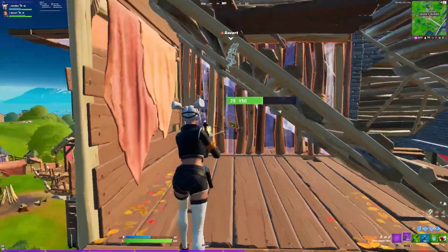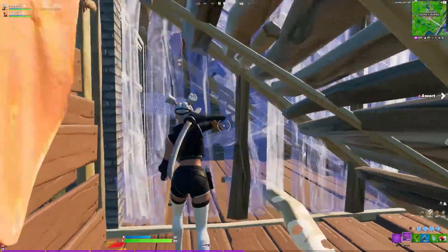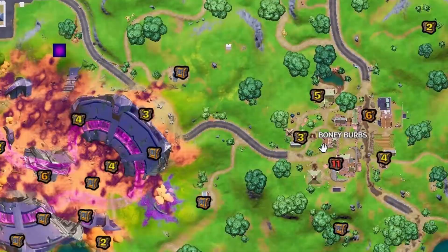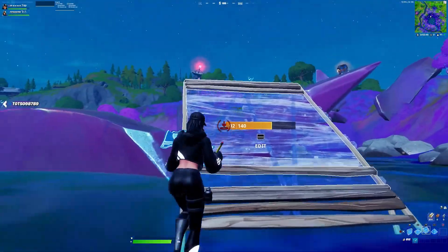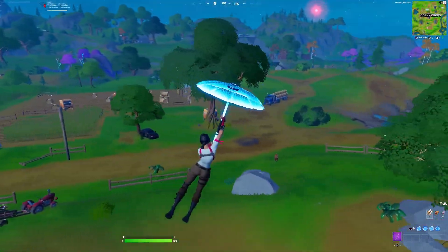If somehow you haven't got a Spaz yet, you then move to Bony and kill everyone fighting there and loot a little if you want. You're up on chests and at around 150 now, so if you still don't have a Spaz, you then proceed to the middle part and then Rescue Reels.